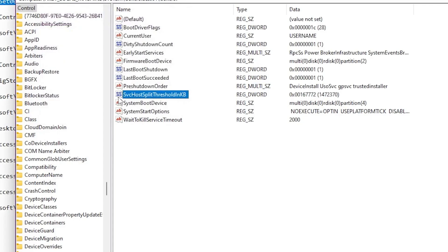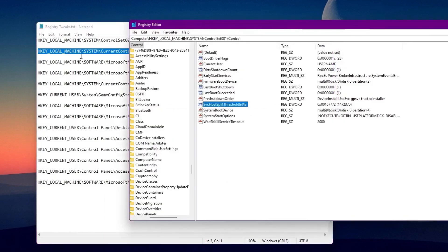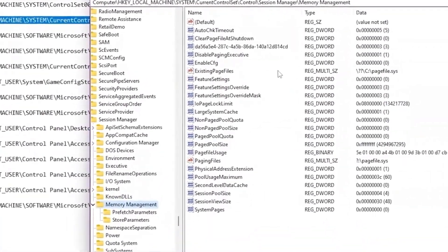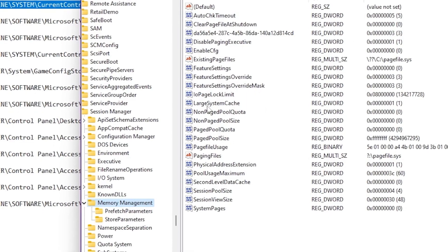The next tweak is also for RAM — it will fix your RAM management system. Copy this value and paste it into the address bar, then press Enter. You'll see options here: FeatureSettings, FeatureSettingsOverride, and FeatureSettingsOverrideMask. If you don't have these values on your PC, you'll need to create them — it's really simple.